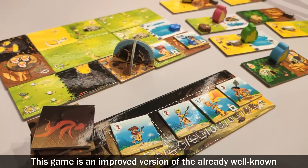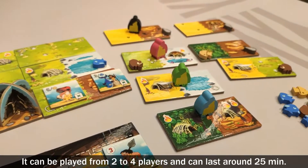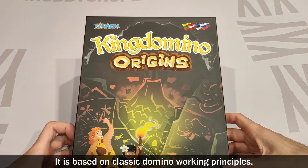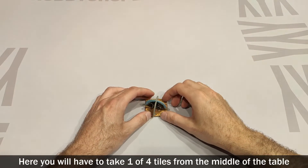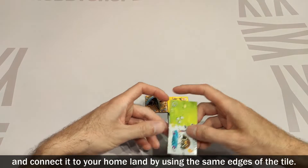This game is an improved version of the already well-known board game King Domino. It can be played from 2 to 4 players and can last around 25 minutes. It is based on classic domino working principles — here you will have to take one of four tiles from the middle of the table and connect it to your homeland by using the same edges of the tile.